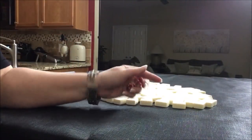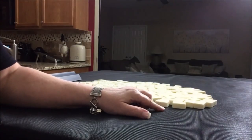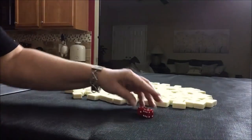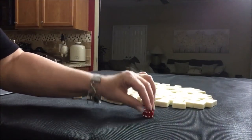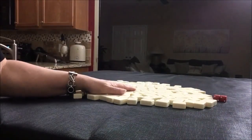We're going to use these dice to determine which player we are. Player one will be odds, player two will be evens. I rolled an eight, so we're going to be player two for this exercise. I'll get 27 tiles.